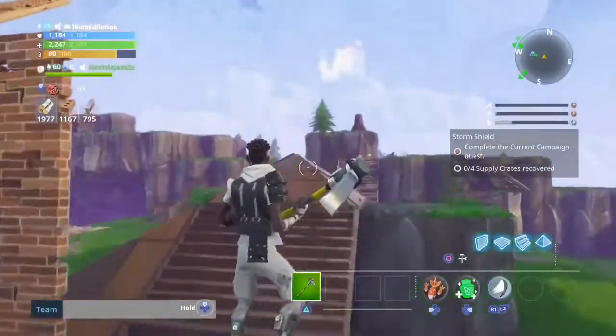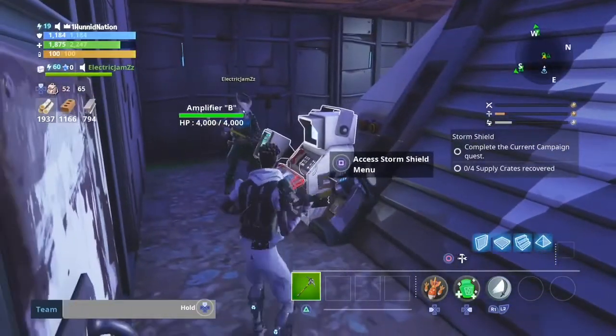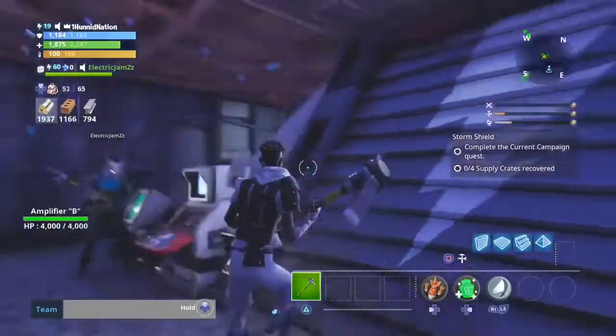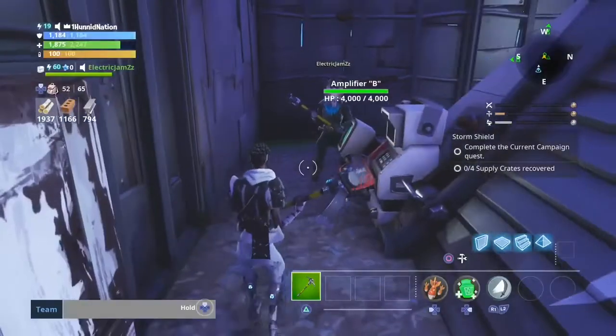Let's get into the glitch. Your friend is going to go into his storage, put the gun into storage, take it out back to his backpack, then put it back into storage, and exit out of all that. Then he drops the weapon.